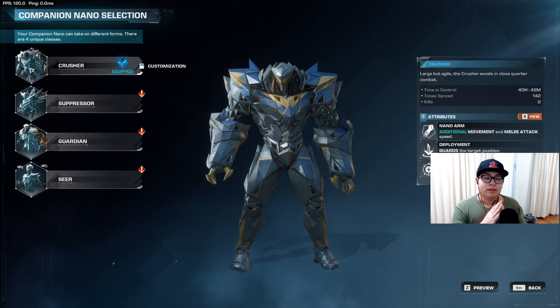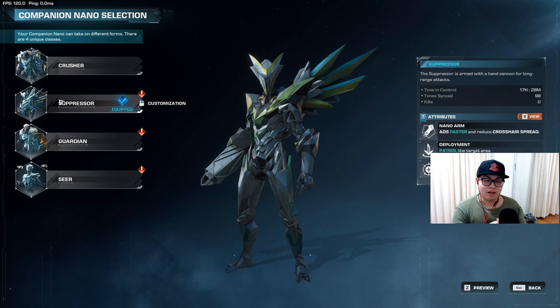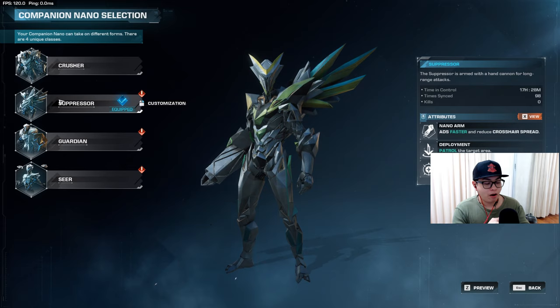The Suppressor is the high-powered ranged DPS — it absolutely shreds enemies with powerful, consistent shots. If you lock onto a target it will attack with long-range shock blast projectiles. Extremely powerful, but it has its own limitations.